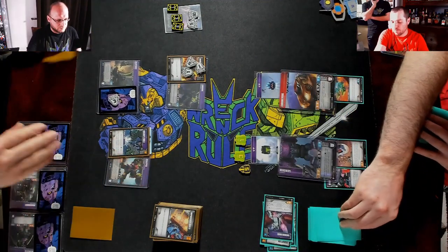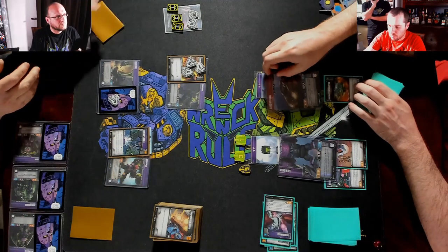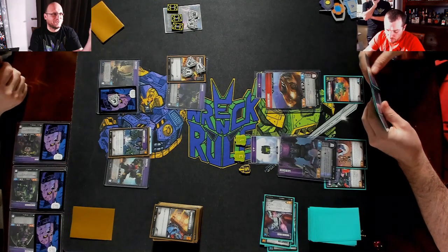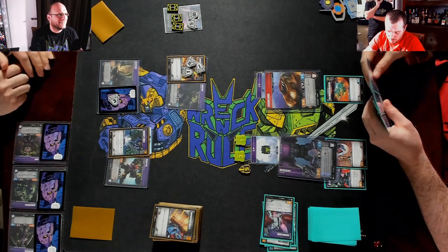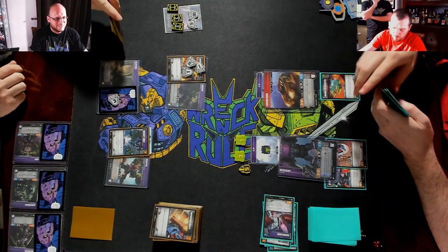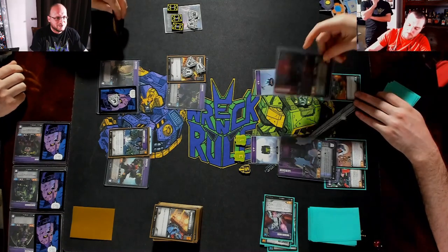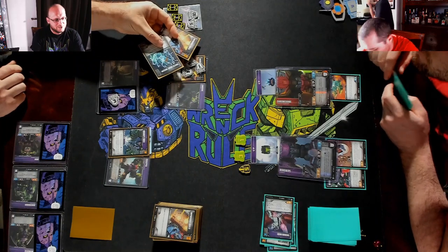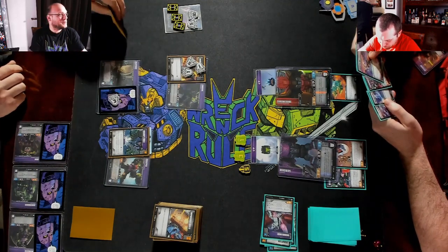Draw. How does he have two cards? He didn't get the black pip because I did not get the black pip. Flip Chrome Dome — look at your hand. Red Shield or Erratic Energy Grenade — I almost played the Energy Grenade.